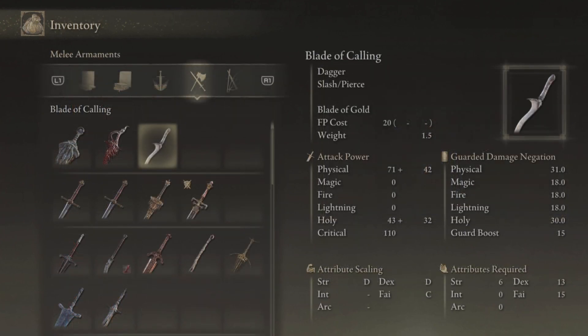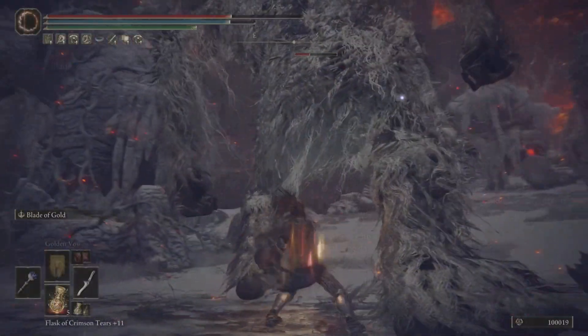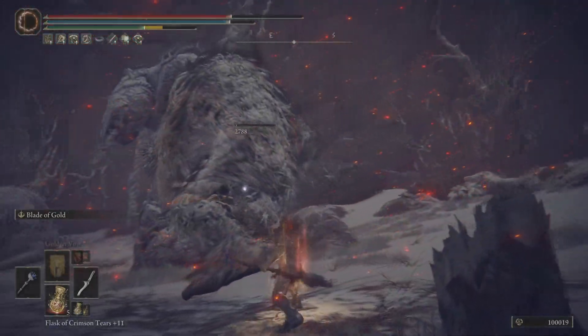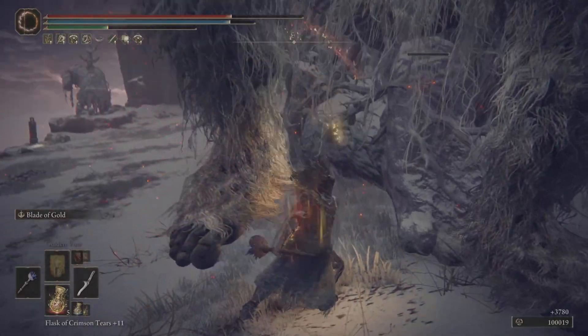Now for the Blade of Calling. You need a strength of 6, dexterity of 13, and a faith of 15 to wield the special ability. This unique skill is called Blade of Gold — leap into the air, charging the blade with golden flames that are then shot at the enemy as a single blade-like projectile, inflicting holy damage. It's a great holy weapon. The heavy attacks are consecutive strikes, so we've got that going for this blade as well.